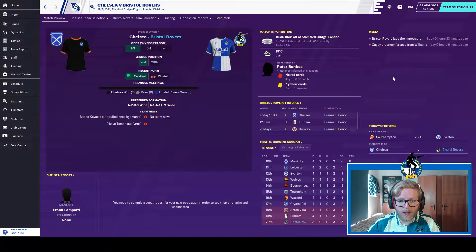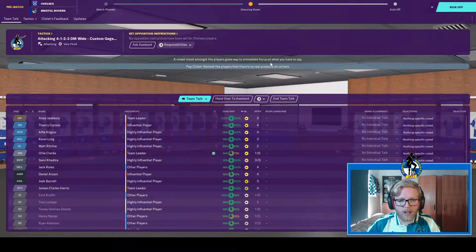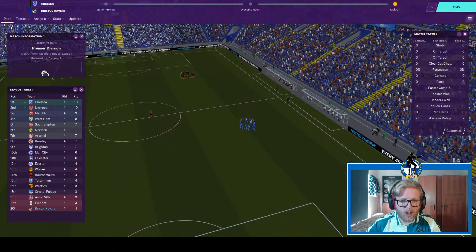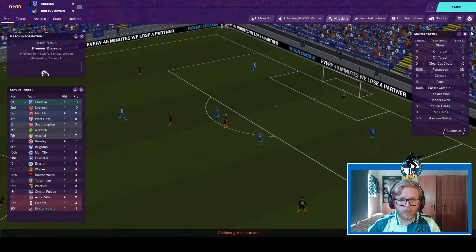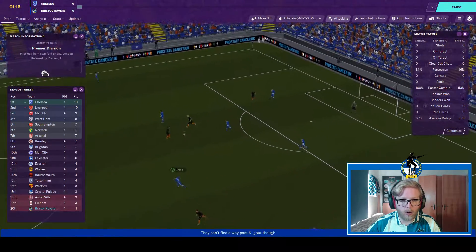Chelsea are second in the table. The team for today's match is Jacola in goal, Richie, Long, Kilgore and Korea at the back, Clark, Rolls and Sammy in midfield, Barrett, Arzani and Clark Harris up front. I'm going with an attacking mentality — I'd rather we go down swinging than go down playing defensively.